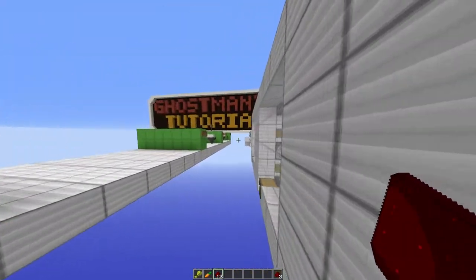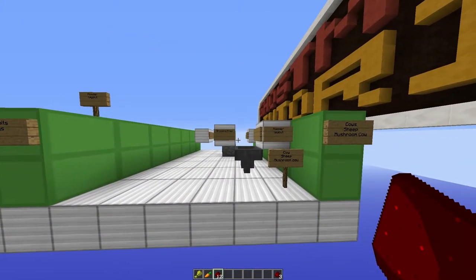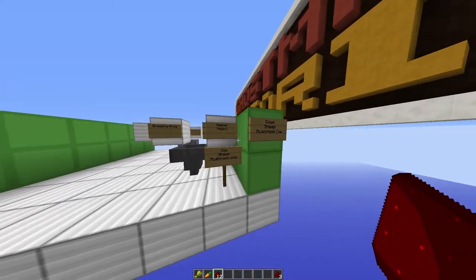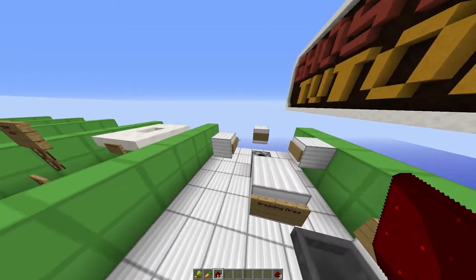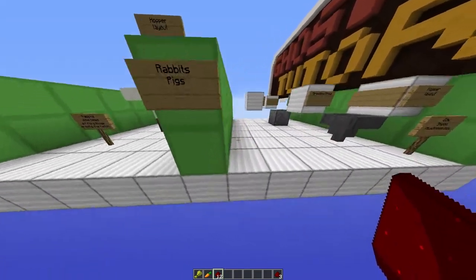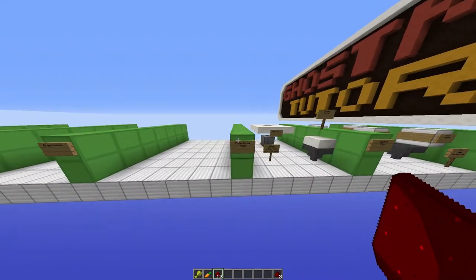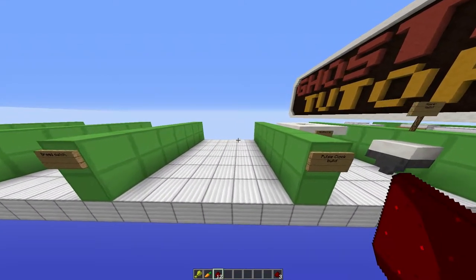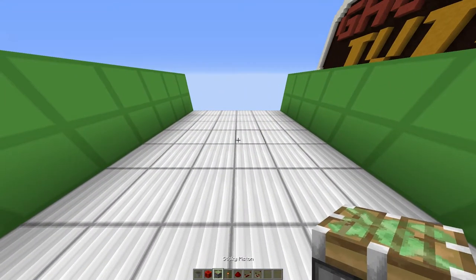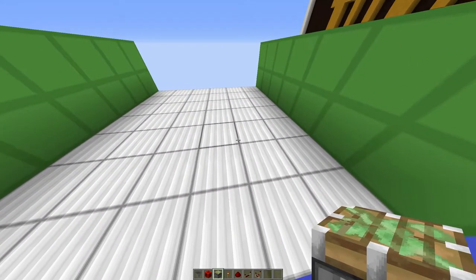Without further ado we will start looking at how to build the items. There will be a world download in the description so you can get better examples. I've placed along here some items of what varies in the chambers to make it easier for understanding, with a description of rabbits, pigs and some notes. In this example I am going to build a horizontal instead of the vertical so you can get a better judgment when looking at it in the world.